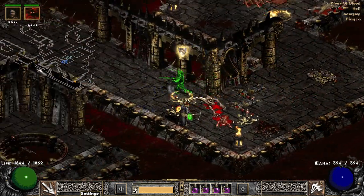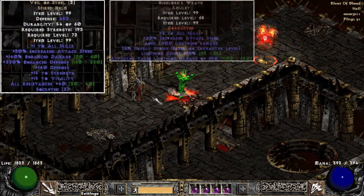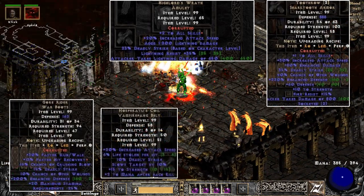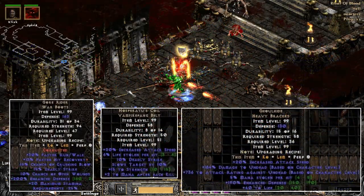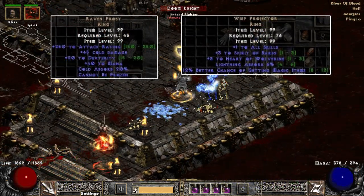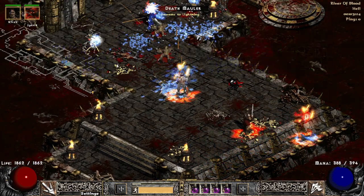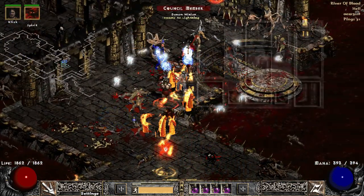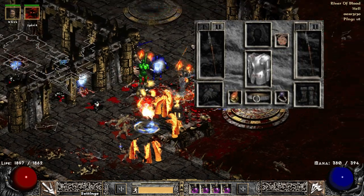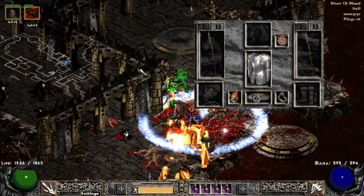For other slots I'm using Veil of Steel, High Lords, Two Thrall, Goldrider, Nosferatu's, Goldhide, Ravenfrost, and Wisp. If you have no idea why I'm using Two Thrall, definitely check my Two Thrall video. The Helm, Gloves, and Boots slots are very open — just use whatever you like.